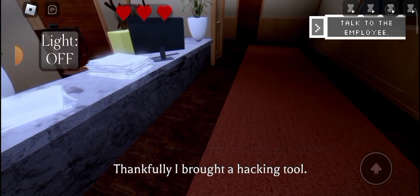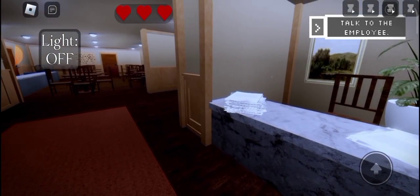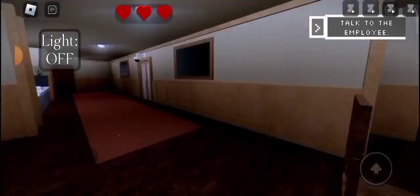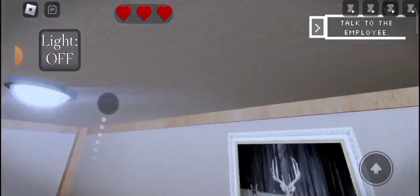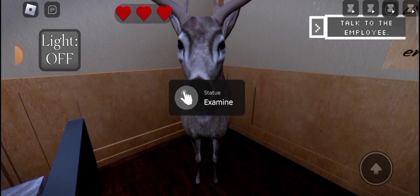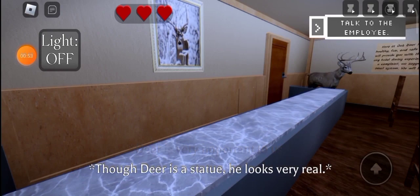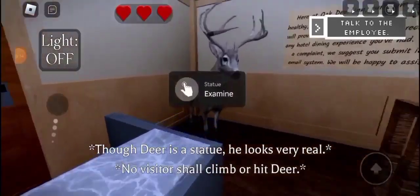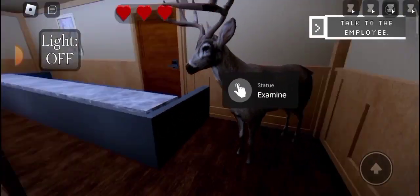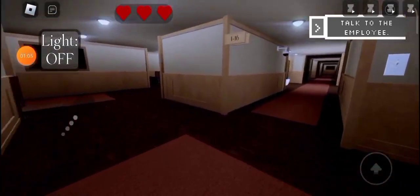My friend told me the basement slot. Thankfully I brought a hacking tool. The hotel is Oak Deer — I think I need to talk to the employee. There's the employee! Oh wait, that's a deer statue — it looks very real. 'No visitor shall climb or ride deer.' Oh, this is like a shrine to deer or something. Now where the hell is the employee?